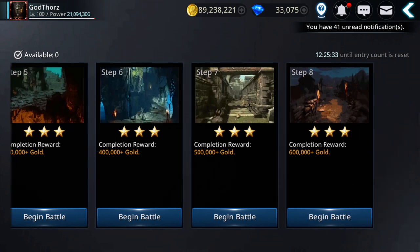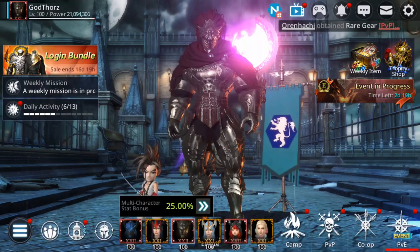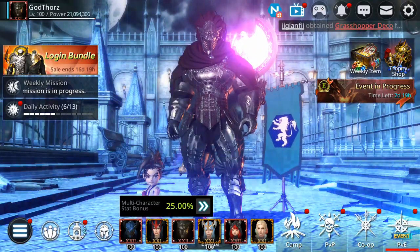Also gold dungeons — if you reach the last stage you get 600,000 per each run, there are two runs, so 1.2 million from here. So these are the easier and more well-known ways. Then from the guild shop...